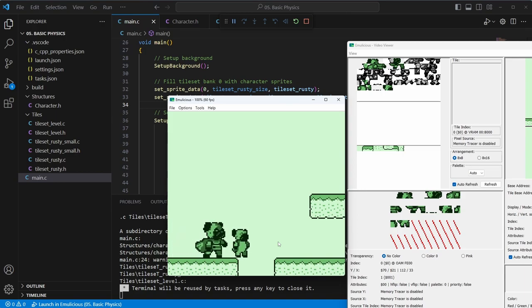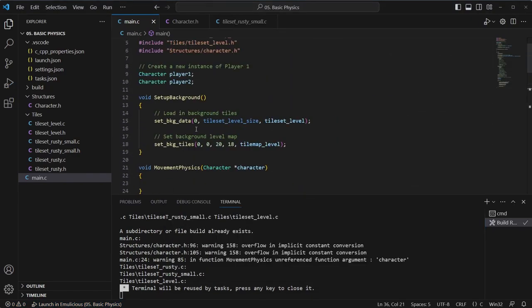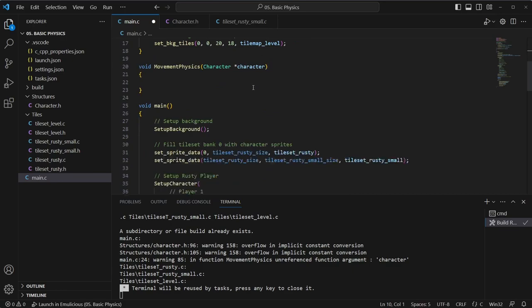We can see the difference it makes to have a slightly smaller pug — it looks a bit more realistic, and especially when animating, we can fit more on the screen. It's a lot less detailed, which I can work on, but I think it's going to work better for gameplay. So with that small bit out of the way, let's go back to what we were originally planning, which is the physics. Let's just get rid of the larger Rusty pug for now.